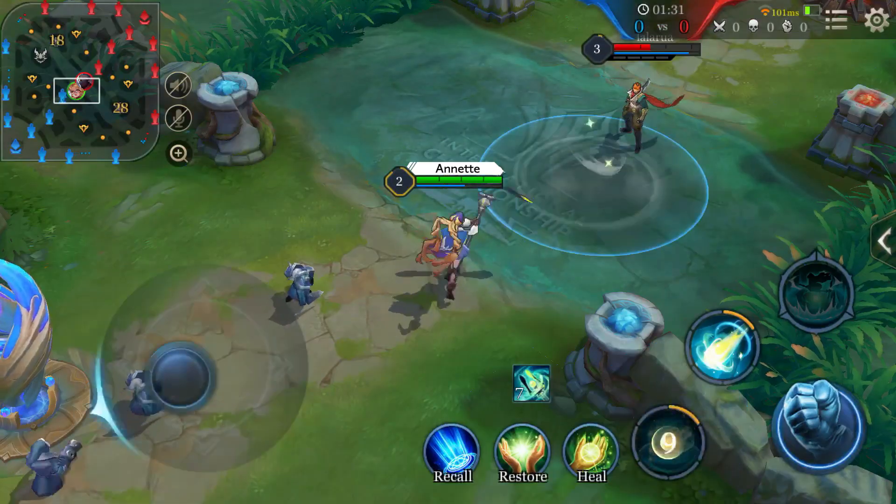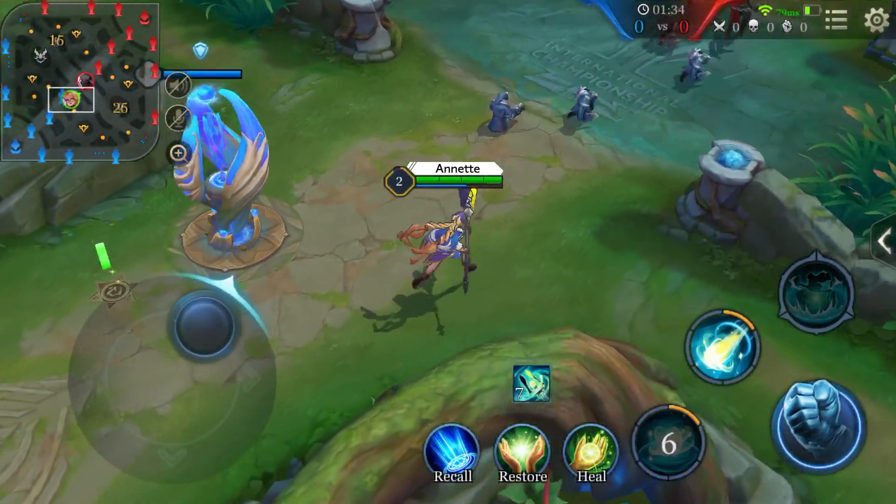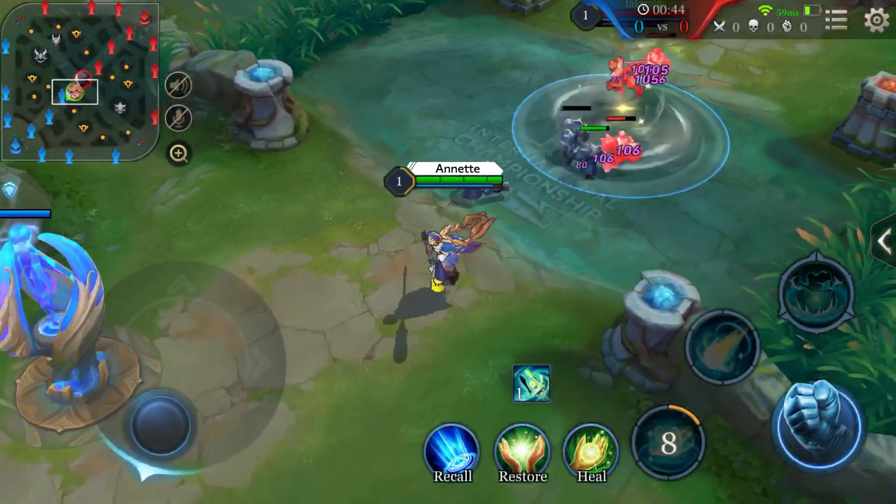Therefore, we should keep the enemies close to the center of the Whirlwind, slow them down, and ruin their team.